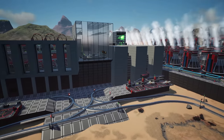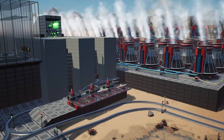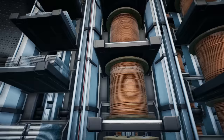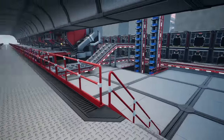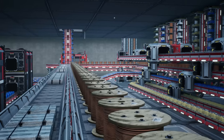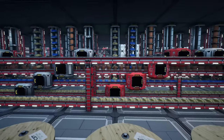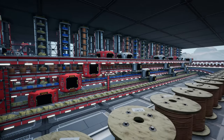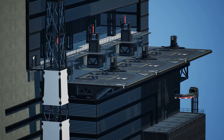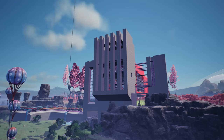So I built a supermassive nuclear power plant in Satisfactory, but then it broke down, flooding my world with like 100,000 nuclear waste. Long story short, the only way to fix it was to automate 1,000 batteries per minute, which we did. That ended up fixing our nuclear waste problem, and now we have 1,000 batteries we can play with. And do I have a plan for them - but I have a million other problems I have to work on first.